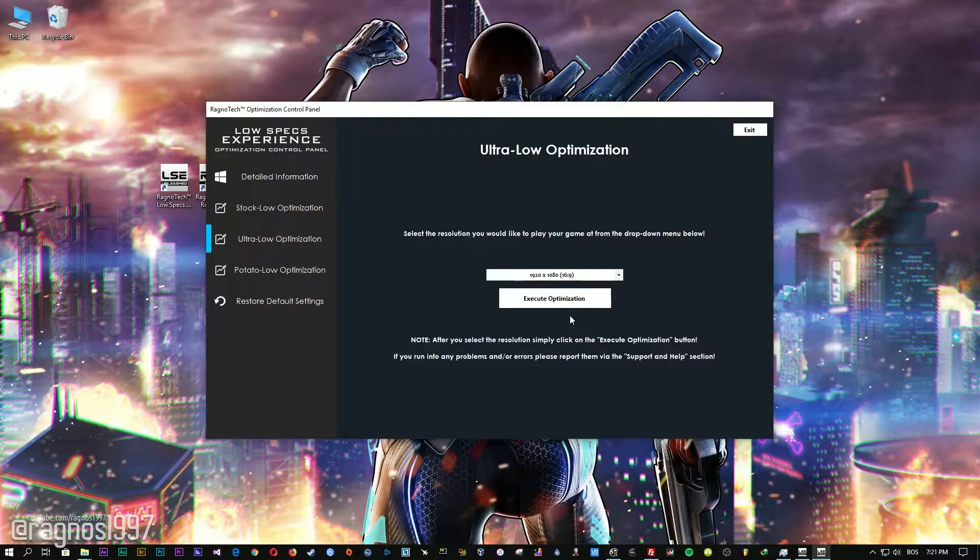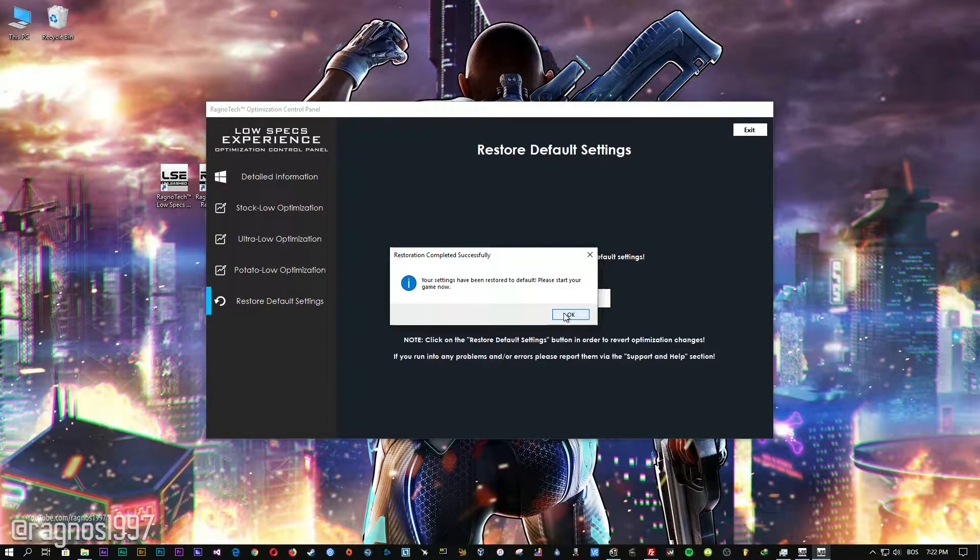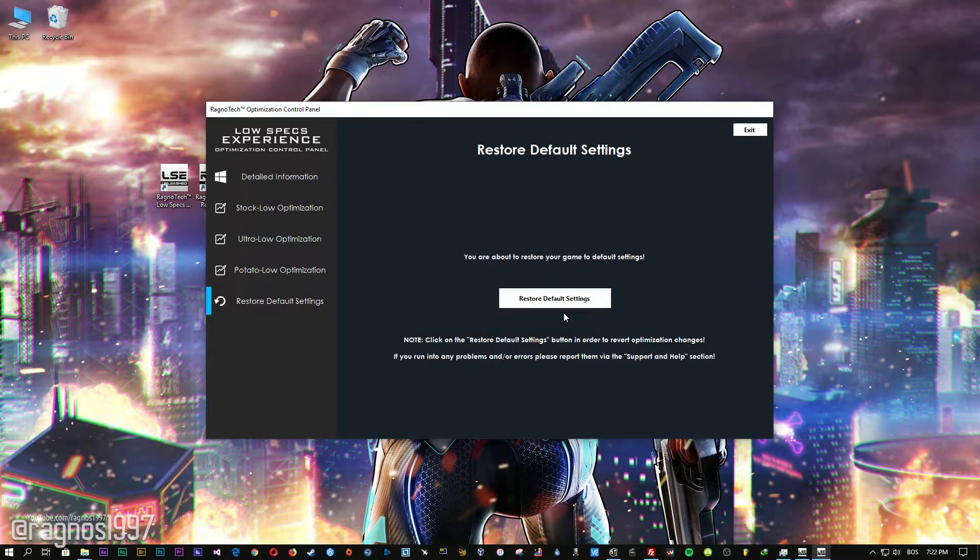Feel free to experiment with resolutions and optimization methods to find what suits your system the best. If you are not happy with the optimization results, you can always restore your game to default settings. Simply select the Restore Default option and your game will be reverted to default settings.